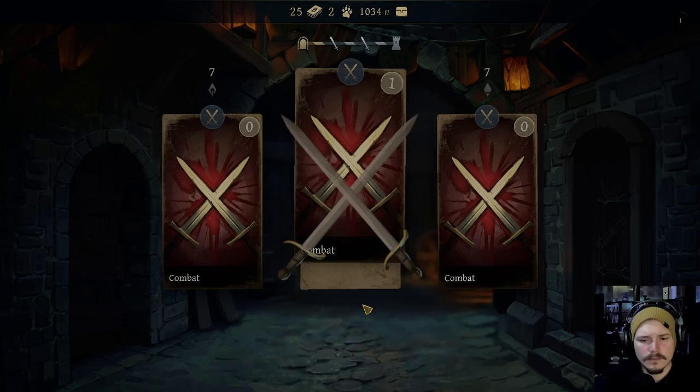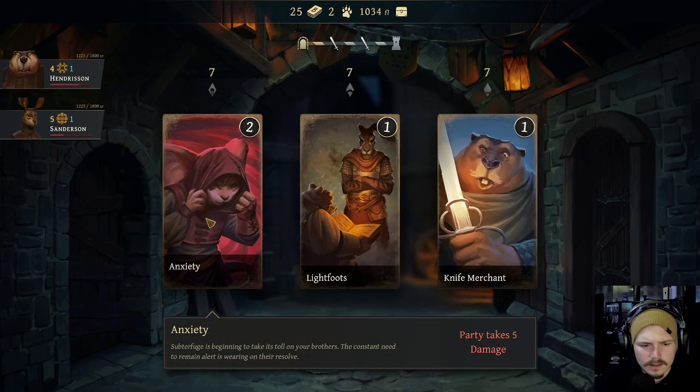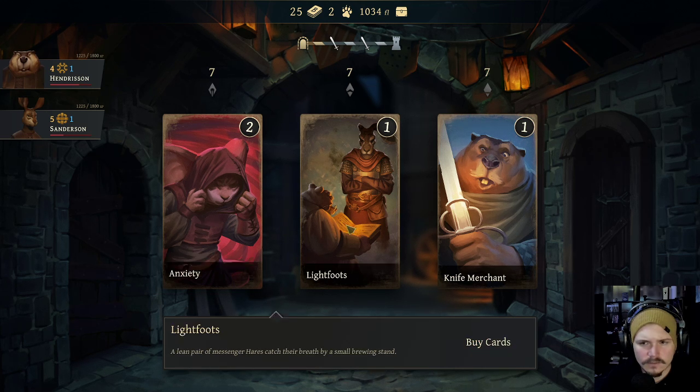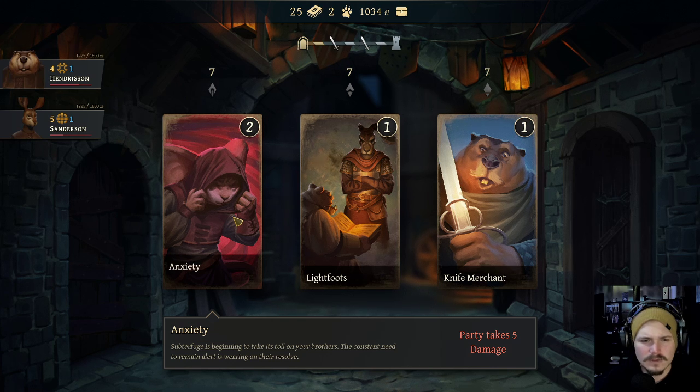So upgrade stam. But now we got anxiety. Subterfuge is beginning to take its toll on your brothers - the constant need to remain alert is wearing on their resolve. Buy cards. Party takes five damage - why would you ever click on this?